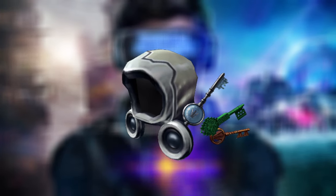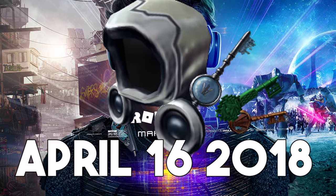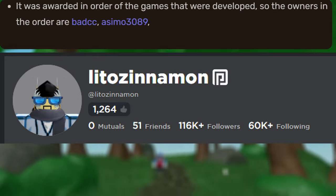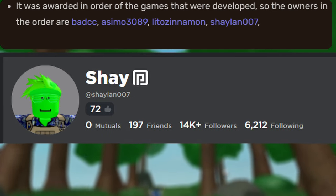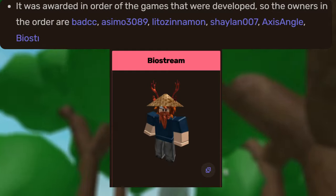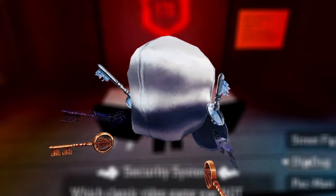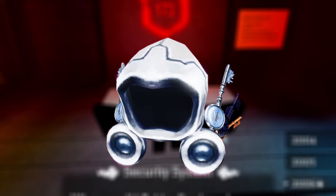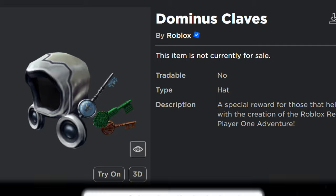The Dominus Clavis, same as the Venari, was also made for the Ready Player One event, uploaded on April 16th, 2018. Specifically, it was a reward for the developers of games featured within the event, including Bad CC, SCMo3089, Lutzenimon, Shaylin007, Axis Angle, Biostream, BuildThomas, and RavenShield. It's basically just a retextured, silver-plated version of the Venari, with the three keys replacing the wings. Surprisingly, this Dominus doesn't have an edgy Latin description.